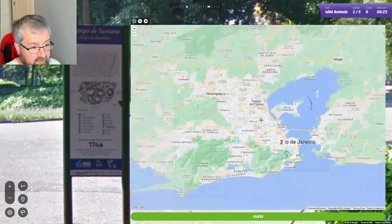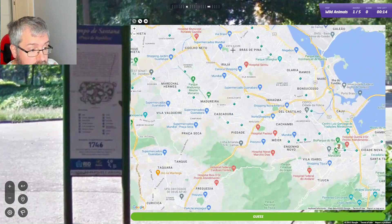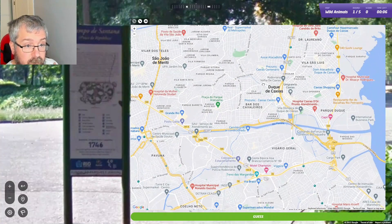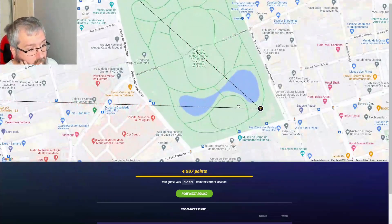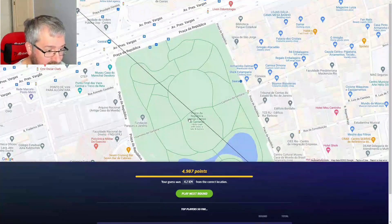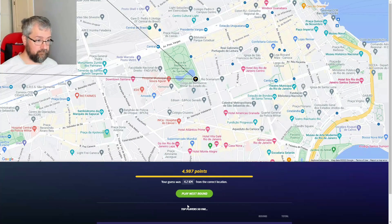I'm just wondering if there's a place in Rio called Santana. I don't actually know. I haven't found anything that looks like this shape. But I can see that it says Campo de Santana here, so I'm guessing that's an old name — that's probably what 'Antiga' means.